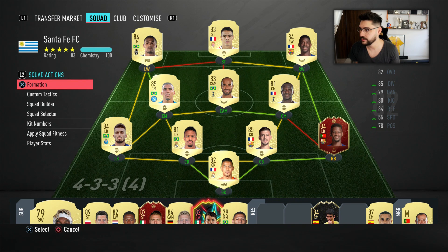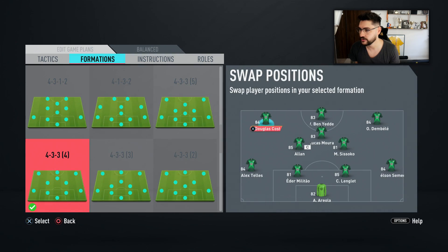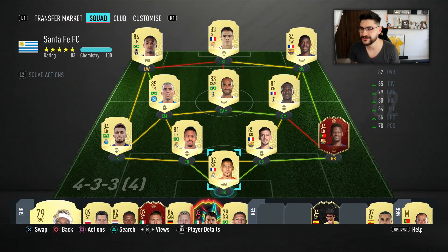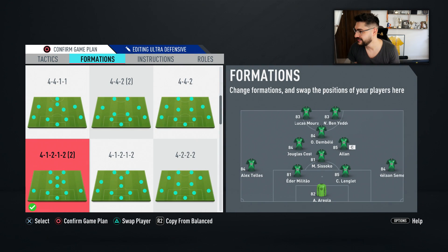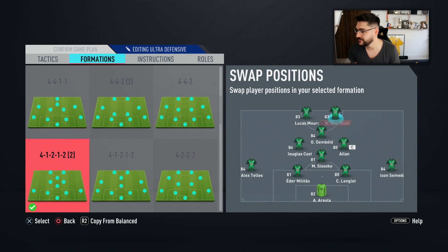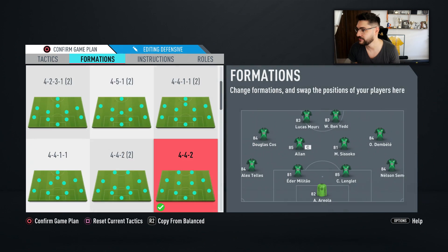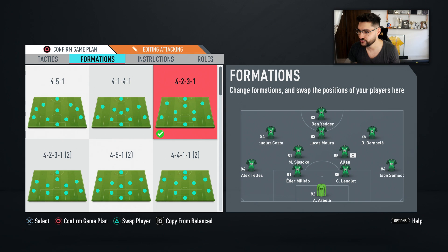Let me show you how I'm going to use him in the squad formation. Sometimes I'm too eager to start the game. I also want to show you the tactics each time. So this is where I'm going to use him: right striker in the 4-1-2-1 narrow, right striker in the 4-4-2, and as a striker in the 4-2-3-1. The 5-star weak foot is extremely important for a player in that position.